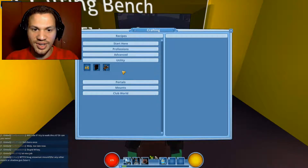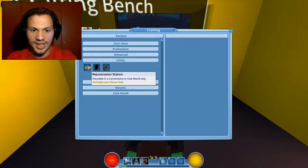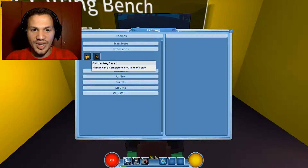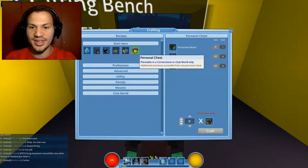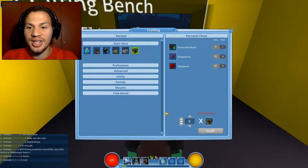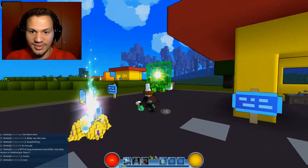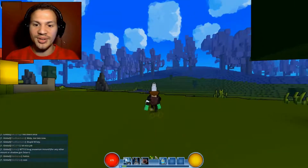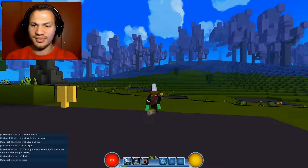Can you build a storage unit or something? I don't know. Rejuvenation station — that's not it. Gardening bench, ring crafting bench, start here, cube converter, personal chest. Oh — but you need enchanted wood in order for that to work. I have no idea how to get enchanted wood. I'm assuming it's one of these trees over here but I have no idea how to get the actual wood. Do you have to go into mine mode? I have no clue.